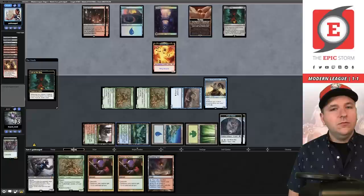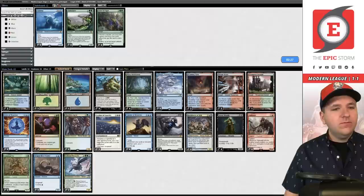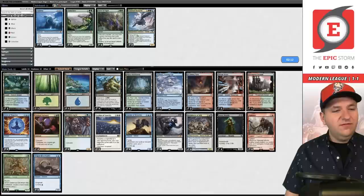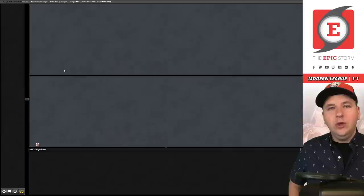We saw Thoughtseize so I want Ley Lines. Sky Turtle probably isn't great in this matchup so we take those out. For the last cut, probably Striped Riverwinder — it gets outclassed here. You're not boarding out the Elephant or Ent since they're part of your mana base — that would be a huge mistake. You could shave a Living End but I love having all four. We've already needed all four twice in this league. This next hand is fragile — we'll mulligan and find something better.